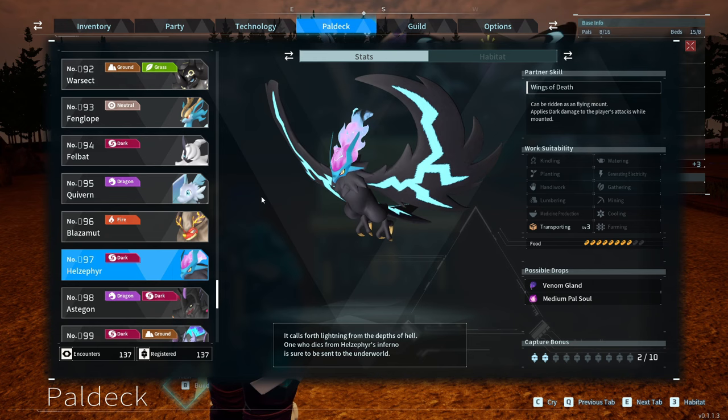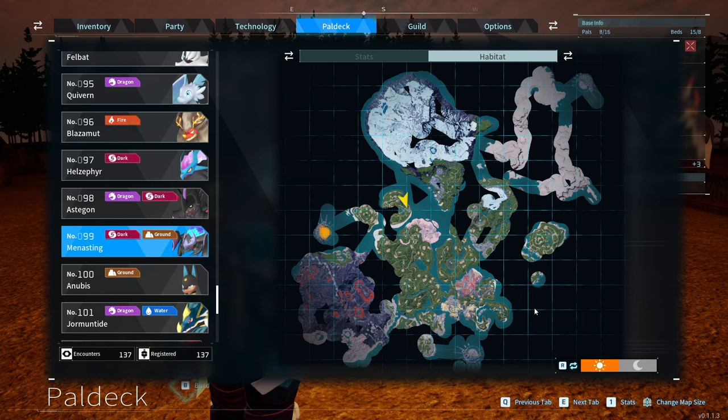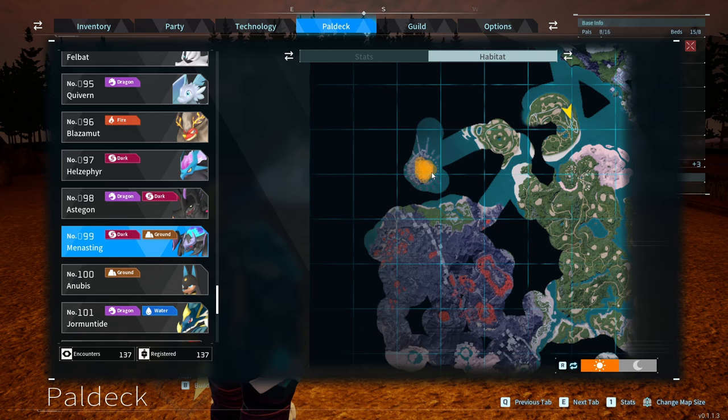Menacing is number 99 in the PAL deck and is good for mining and lumbering: level 2 lumbering and level 3 mining. If you want to catch Menacing out in the wild, they are found in the Wildlife Sanctuary on the left-hand side of the map.